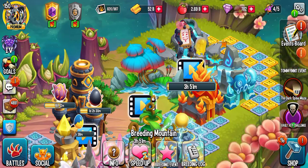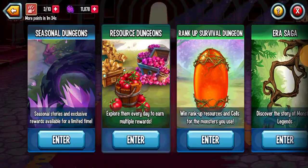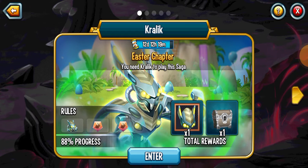Just going to go quickly and do the Easter dungeon - it's in the seasonal dungeons on the very left-hand side. Kralic Era Saga. I got Kralic from my chest. Kralic was before I started doing breeding events; I didn't really used to do breeding events. It was an Easter way back.